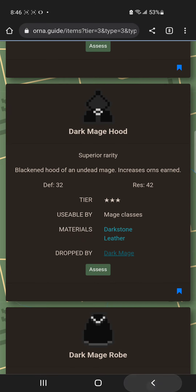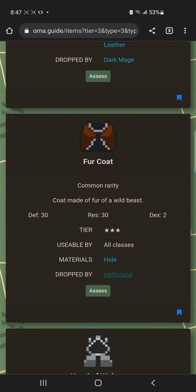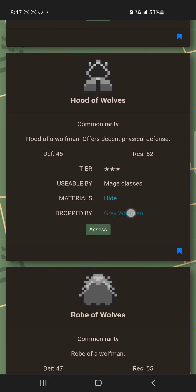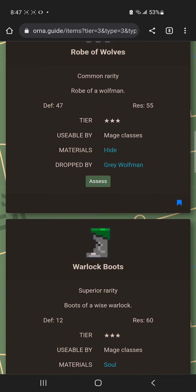The Dark Mage Hood is a really good option, though it's another knight-only mob drop — probably easier to find than vampires though. The Fur Coat from the Hellhound is also decent, giving two dexterity, though dex isn't that important right now. The Hood of Wolves is actually very strong — another knight-only mob. You'll notice a pattern: mobs with special spawn conditions like weather or time of day tend to drop better gear than standard mobs.